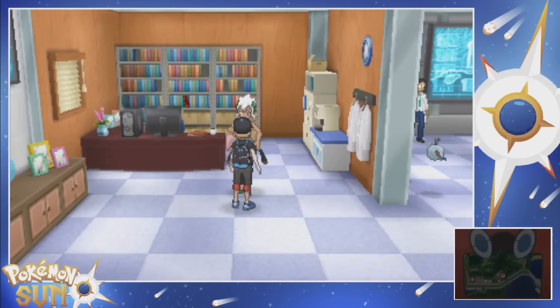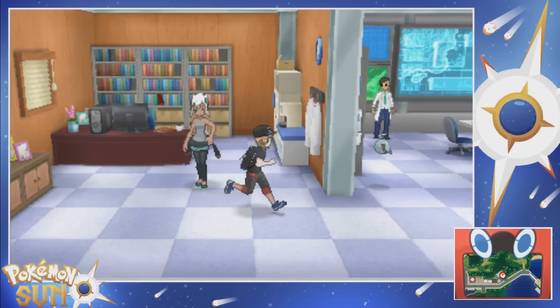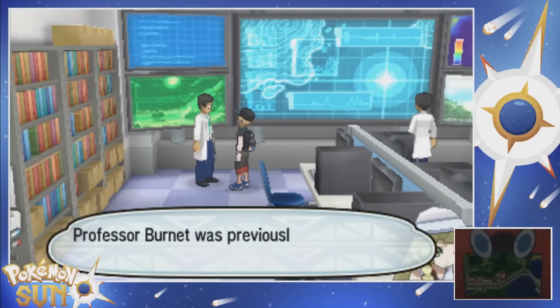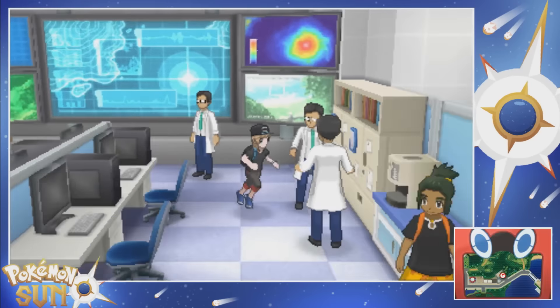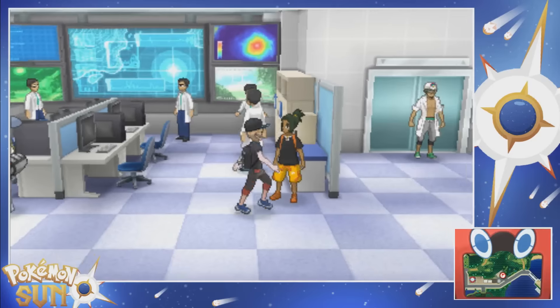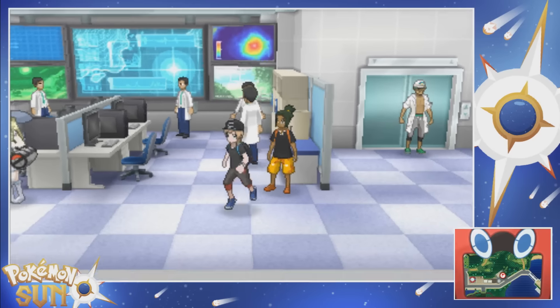That didn't give us any information. I can find them on the bookshelf in this lab. What the fuck? How do I... Maybe I got to talk to Hau. I've not talked to Hau yet. I'll have to check out Diglett's Tunnel next. Okay, cool.